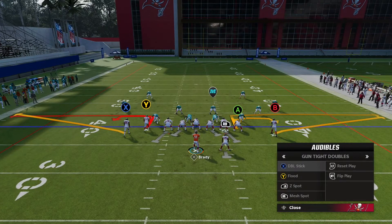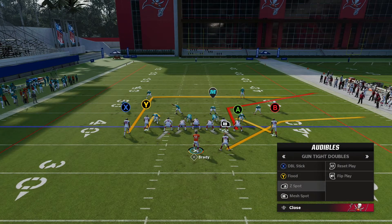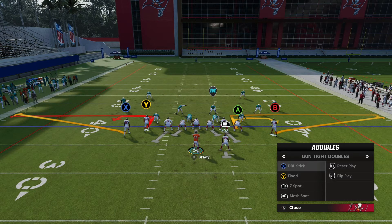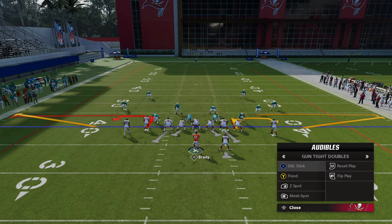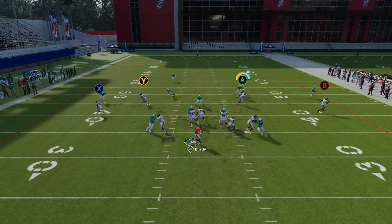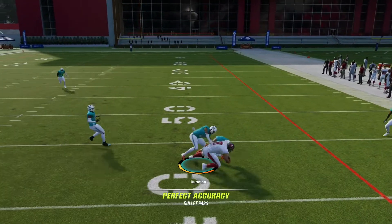I came out here and ran double stick. The rest of these plays are going to attack down the field mostly, so I like to throw in something shorter to keep your opponent honest and give you a short yardage gainer. Double stick — you can run this stock. Read your guy, throw the ball to whoever's open.